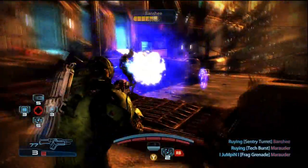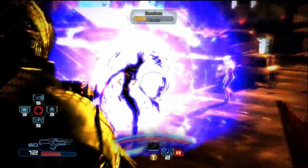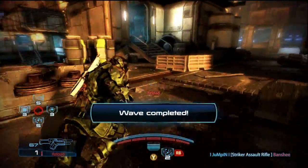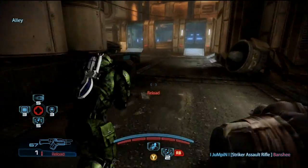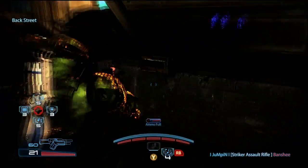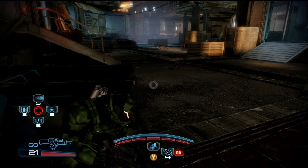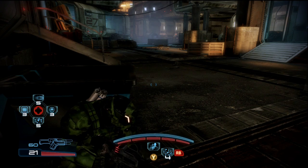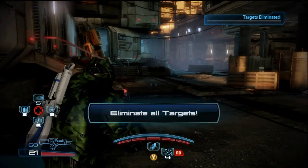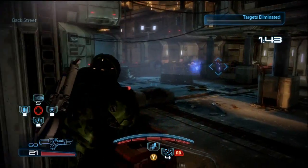I believe this might be our last enemy we have to fight here. The main thing about this gun is to just try to get the reticle over the body and just unload on them. It's not a very hard gun to aim, to be honest. It's only hard when you don't have stability on the gun, because it does have really bad recoil. But besides that, it's pretty easy to aim the gun. Right here we're going to get Targets — you gotta love Targets.